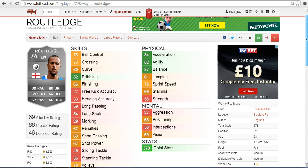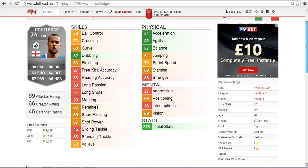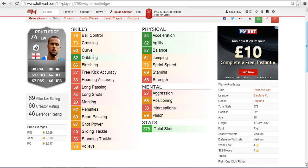So basically this guy is a fast, good-at-dribbling winger. He's not going to power past people with his strength and he doesn't have a great shot, but he is going to cross it in using a 73 crossing — hopefully to the strikers. Let's not forget he's very cheap, about 2,000 coins, so definitely a good buy.